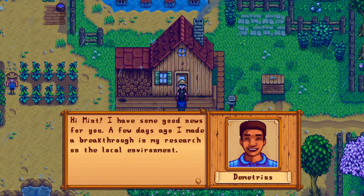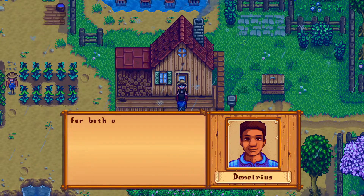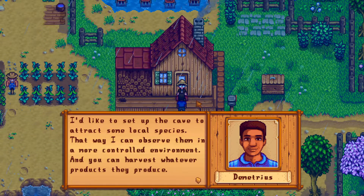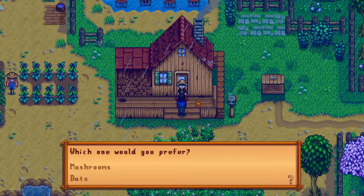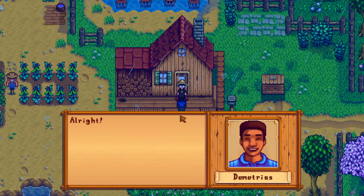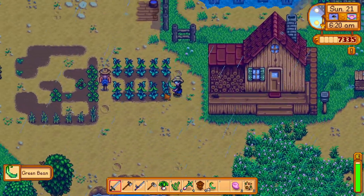Hey, Demetrius! He'd like to set up a cave to attract mushrooms or fruit bats. The bats sometimes leave things for you to collect. I want mushrooms or fruit bats... honestly, probably mushrooms, because I can buy fruit trees. So, mushrooms.